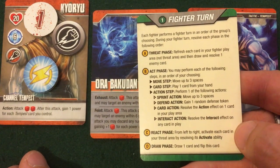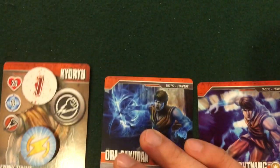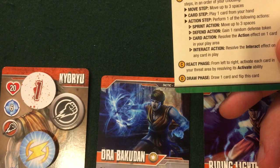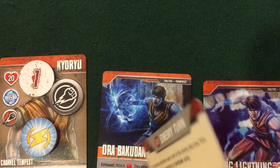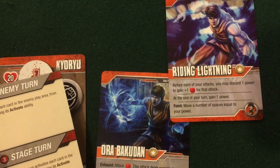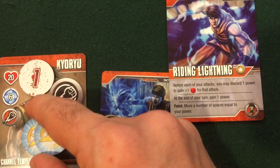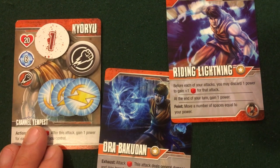Now I'm in my react phase — I activate each card in my threat area, but I defeated Anastasia so I have nothing in my threat area. Looking pretty good. I go right to my draw phase, draw one card, and flip to the enemy phase. A quick note: Riding Lightning gives me one power at the end of my turn, so I'll be at three power — halfway to flipping for my special ability.